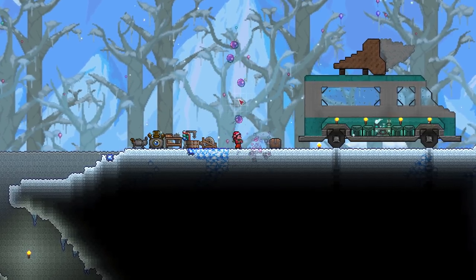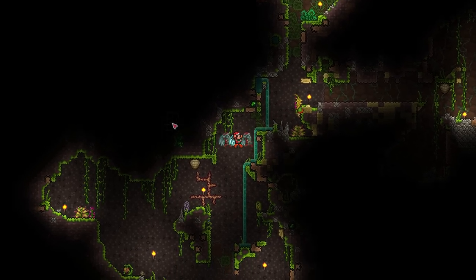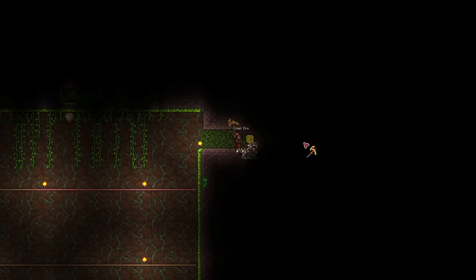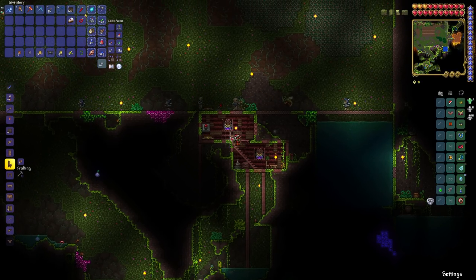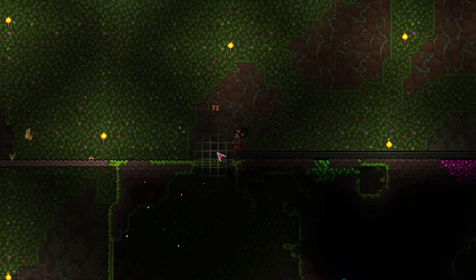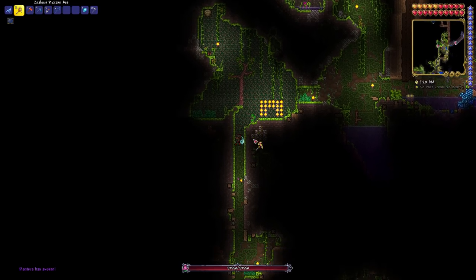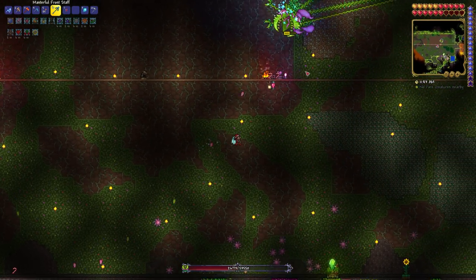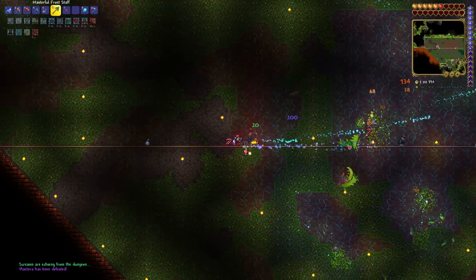To celebrate my victory, I finally get to mark something off my bucket list. Yet the journey must go on, so I make my way into the jungle, where I find my first life fruit, then start mining out a Plantera arena, complete with luxury NPC housing for easy access and asphalt for improved speed and mobility. With that, I destroy Plantera's flower, awakening her. Using my masterful rod and cool whip, I get her into her second phase, and after a series of difficult maneuvers, Plantera is defeated.